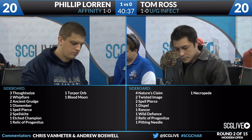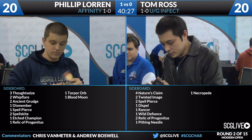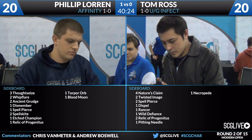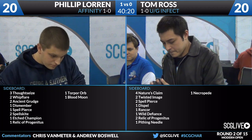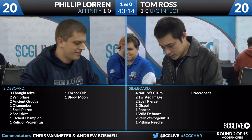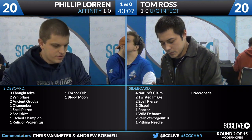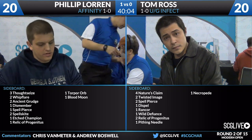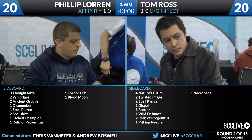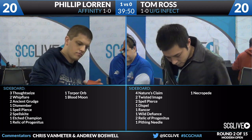Nature's Claim and Twisted Image are definitely cards that can be really good. Nature's Claim obviously just kills anything. Twisted Image can kill really problematic artifacts like Spellskites, and it's also pretty nice to kill Ornithopter and Signal Pest. Tom doesn't want to water his strategy down too much, so he might just bring in Nature's Claim. Also, in the previous game Tom had a very defensive hand — he had his Spellskite and the Vastwood pump spell — and basically drew the worst part of his deck to face Affinity, so some of those cards may be what he takes out.